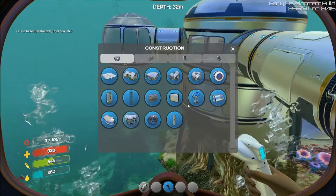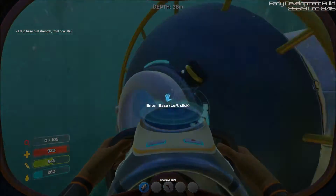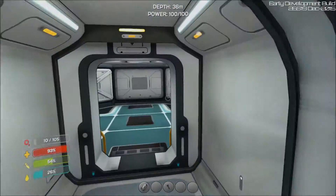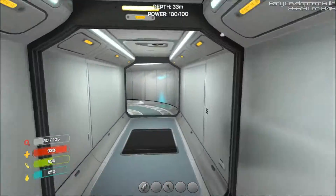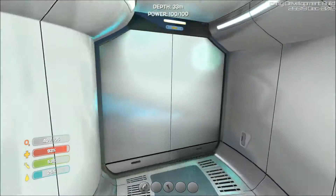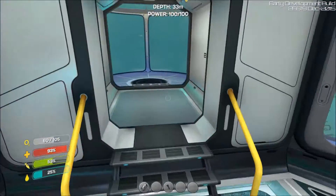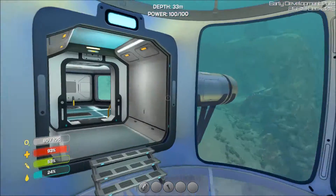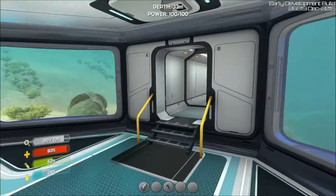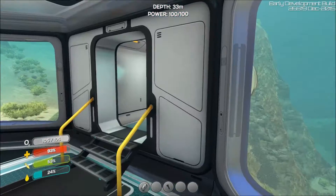I'm just going to build an entryway here — oh, we can't, a little too close there. I would like to do glass corridors but we just don't have the glass for that until later. I'd like to do some deep water glass spaces, but we can take a look at the observatory, which is very nice as you can see. I'm going to grab a little bit of quartz and then we can add some more glass, which will look nice.